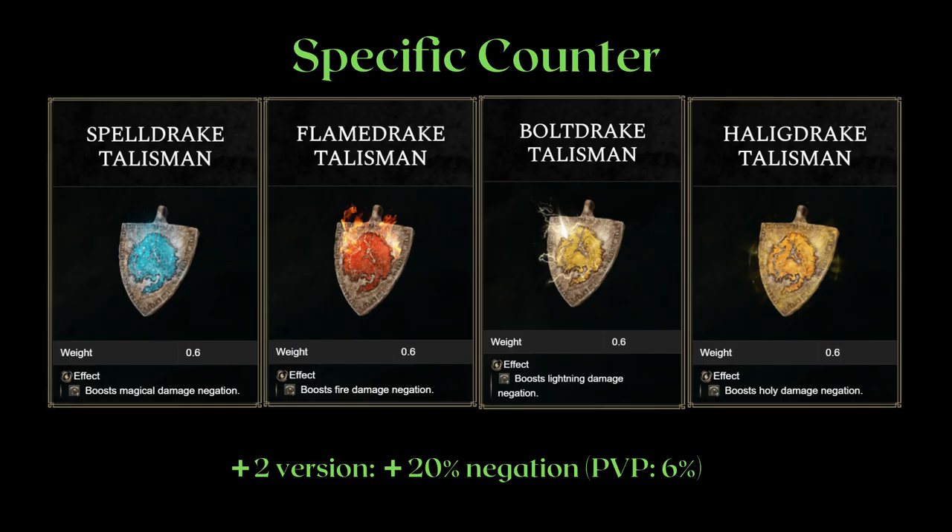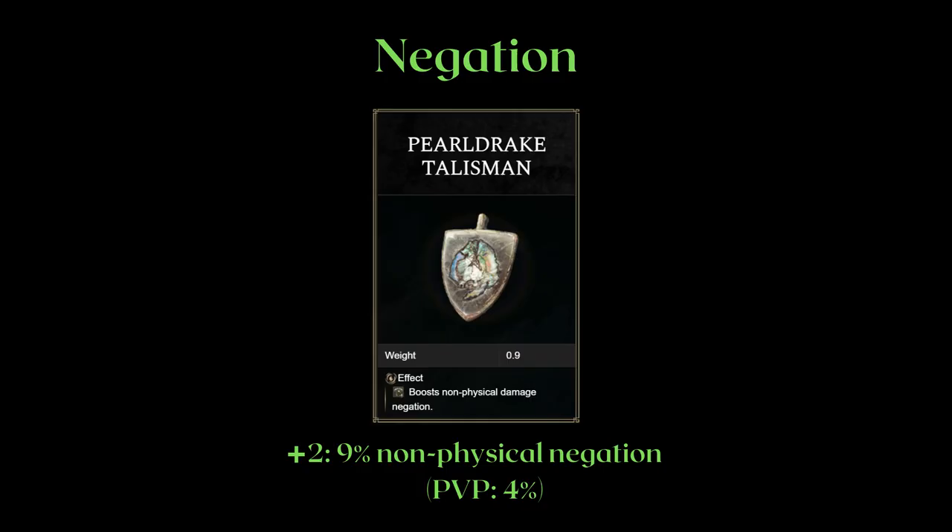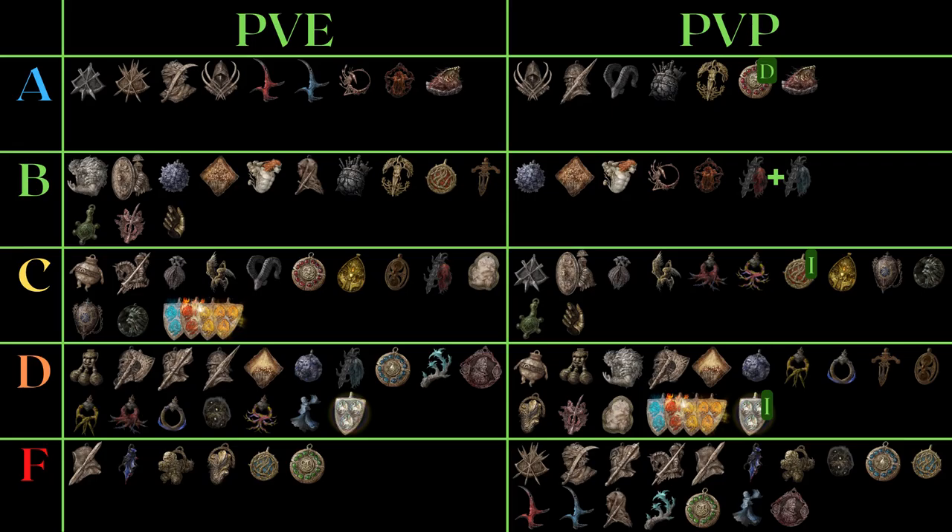Millicent's Prosthesis gives slightly less percent multiplier in exchange for 5 dexterity. This exchange favors it for PvP where successive attacks are hard to land. The drake talismans are very situational, so they lose points there — but if you're struggling against a particular region or boss, they're good defensive options for PvE. For PvP, you would need a slot ahead of time to swap into one, and you'd need to know your opponent's build. In that sense, the spell drake talisman is best since it's easiest to spot a pure mage. The pearl drake talisman gives overall negation for non-physical damage, which is weaker in PvE because you don't often find multiple damage types per region, and it only reduces by 9% instead of 20%.